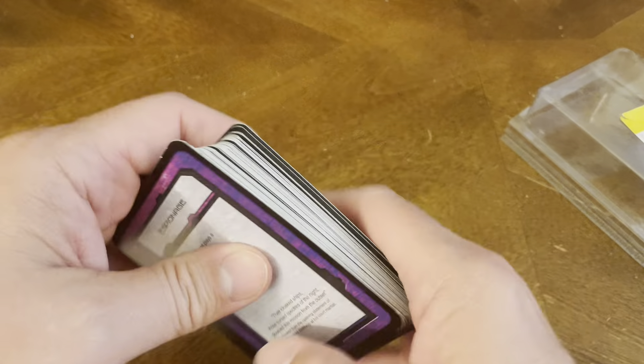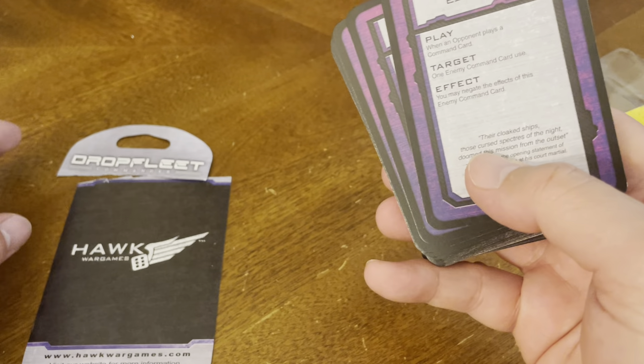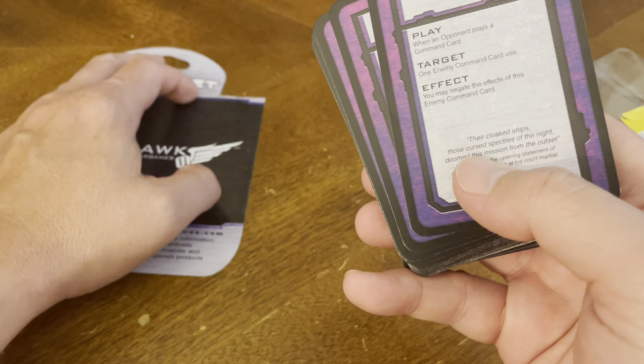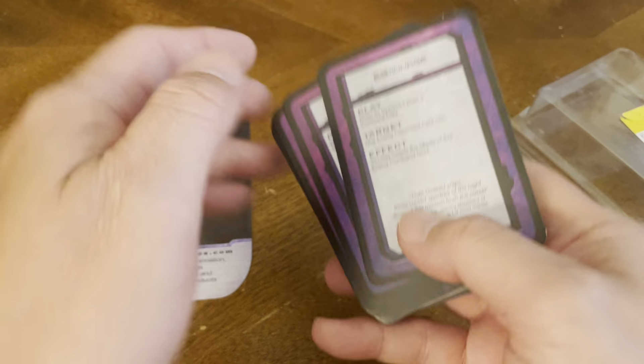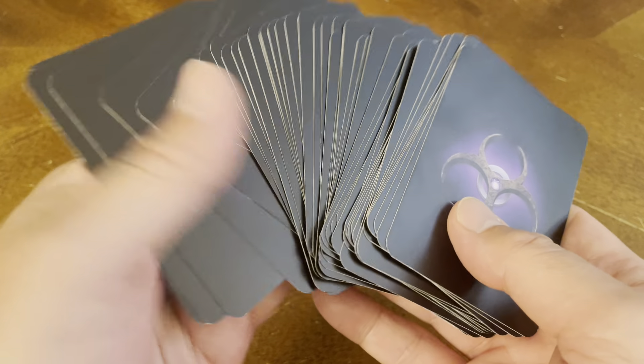So let's crack this bad boy open and see what kind of goodness we have on the inside. It's a deck of cards, and these are all command cards. So basically, in Drop Fleet Commander, you are commanding a starship, doing battles with it, and all those kinds of good things.